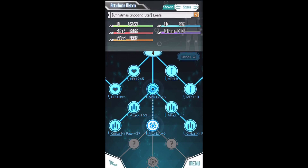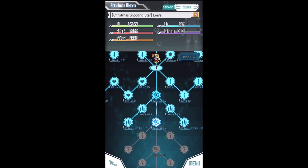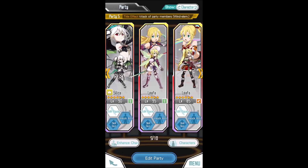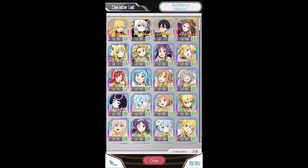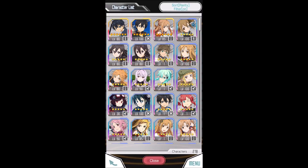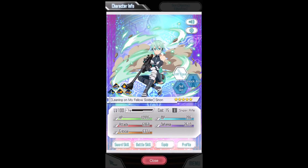As for how to get hacking crystals: normal hacking crystals you get a lot of when you pull duplicate five stars and four stars. For elemental hacking crystals, you get them by pulling duplicate six stars — the element is based on whichever character you pull. If you pull an upgraded six star duplicate you only get 50 of these, so be conscious of that, and therefore it's never recommended to pull an upgraded banner.